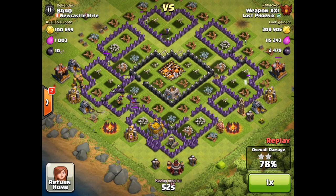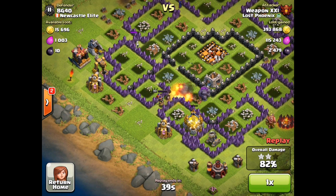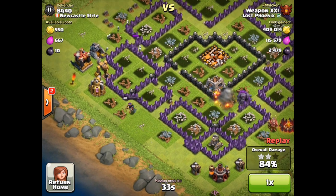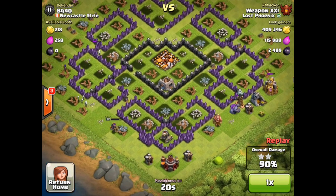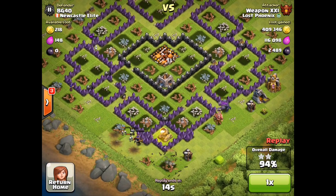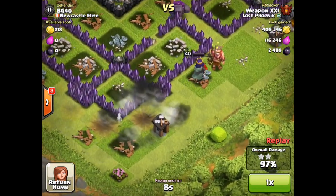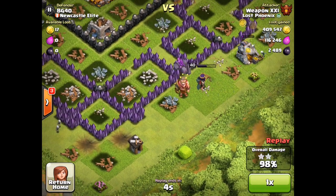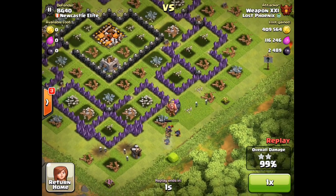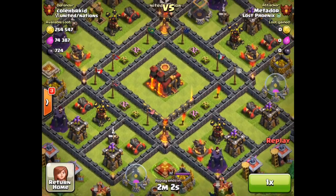We'll speed up this attack to get to the slightly interesting part, because the Queen always has one or two things she can do to entertain us. First was destroying that wall when there was an empty path; the second comes right here as those bombs disorient her — she becomes dizzy and wanders right past that builder's hut, goes beyond it to destroy another structure, then turns around and comes back to finish off the builder's hut, almost saying 'look what I can do, I'm the Queen, I'm level 40, you can't stop me.' And a three star victory for Weapon XXL.